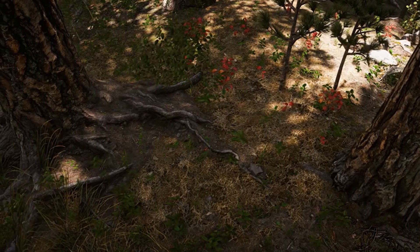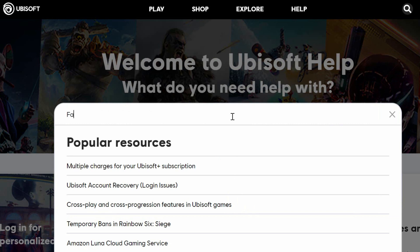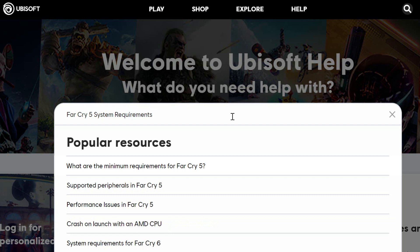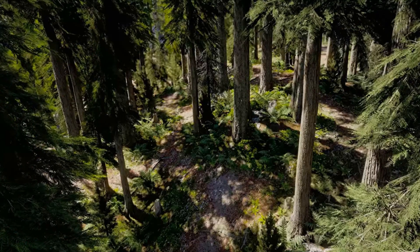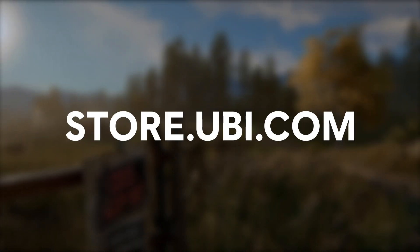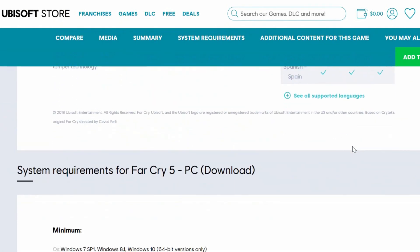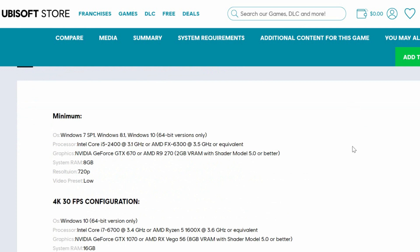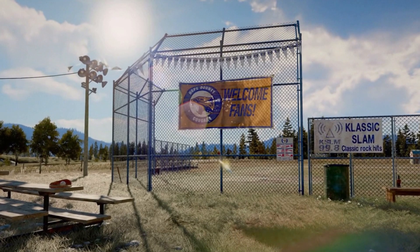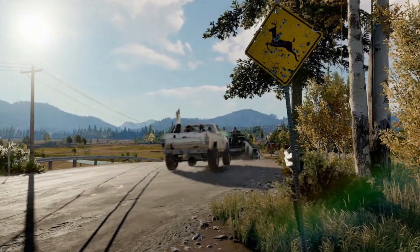To find a game's minimum requirements, navigate to ubisoft.com/help, and in the search bar at the top of the page, type in the game in question followed by system requirements. You can also locate information regarding the minimum requirements on the Ubisoft store website under store.ubi.com, where you can scroll down the game's dedicated store listing page to find a summary of the requirements. We have a separate video on this channel that goes in-depth into what system requirements are and how to compare them to your setup — you can find it linked in the description.